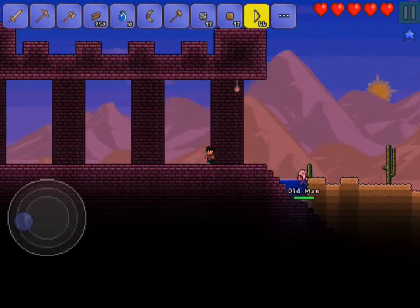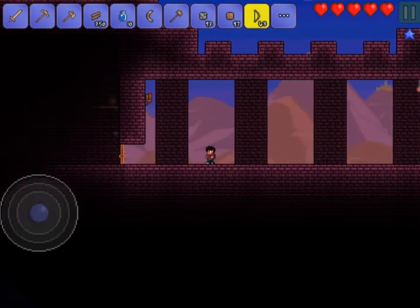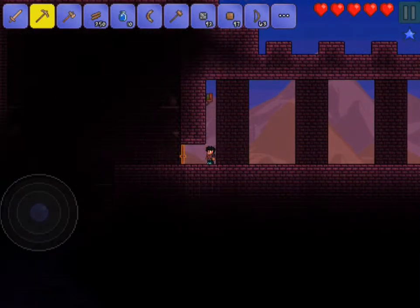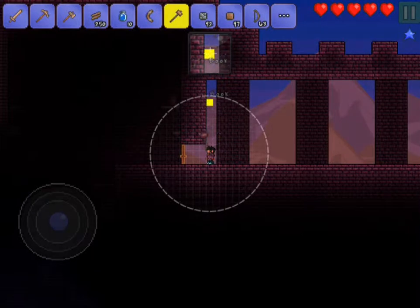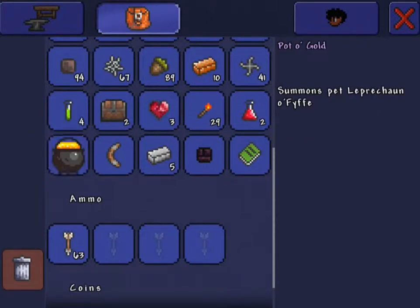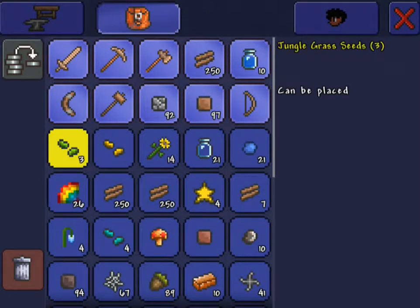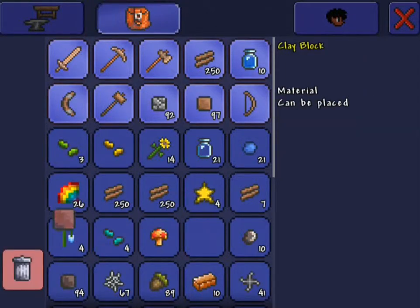I guess just some sort of light. Can I snipe it with arrows? I have no clue what it does. Maybe we can go out and get this and check it out. What is that? It can be placed. We have a full inventory - no clue what I should get rid of. Those are rare so I don't want to get rid of those. We just got a clay block so I guess we can just get rid of that - it's really useless.